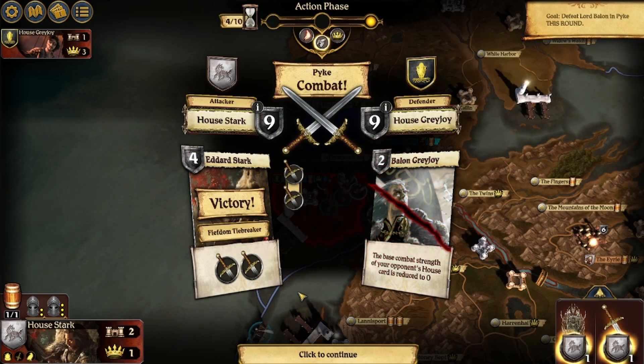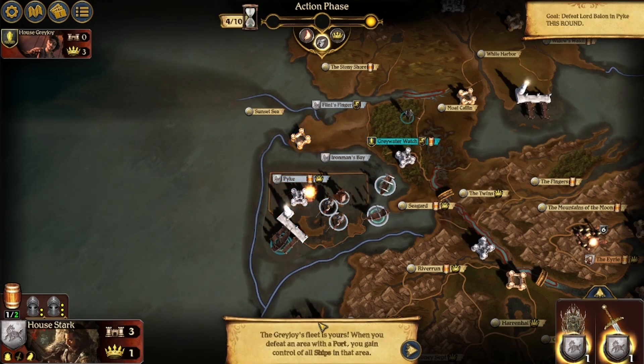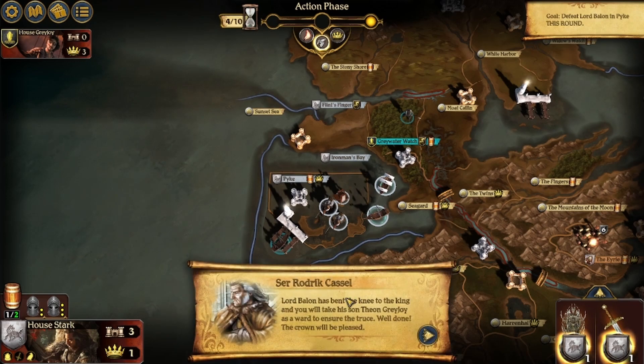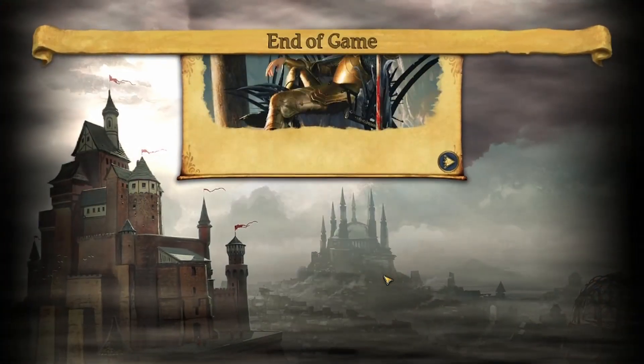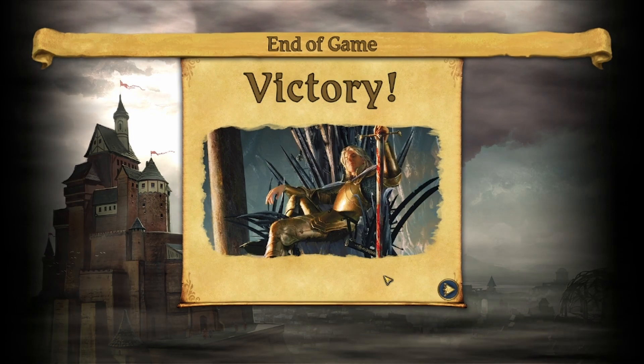Victory — because we get the five-point tiebreaker. The Greyjoy fleet is yours. When you defeat an area with a port, you gain control of all ships in that area. Lord Balin has heeded the need of the king, and you will take his son Theon Greyjoy as a ward to ensure the truce. Well done. The crown will be pleased. That was much easier than the last one. So that's how sea combat works. Victory.